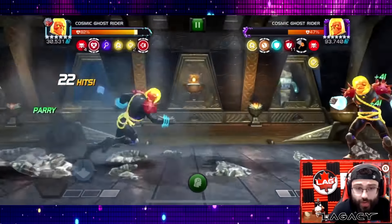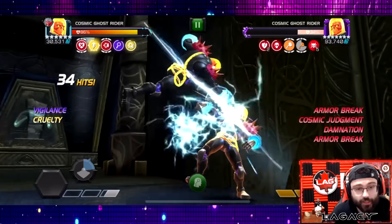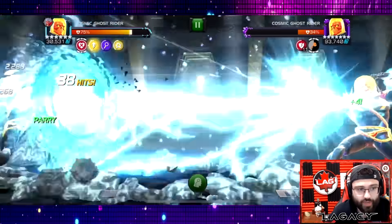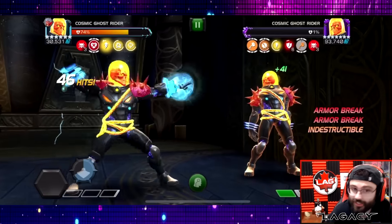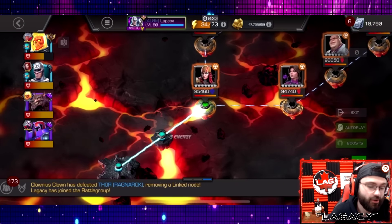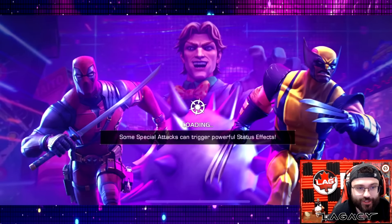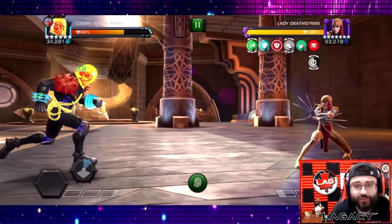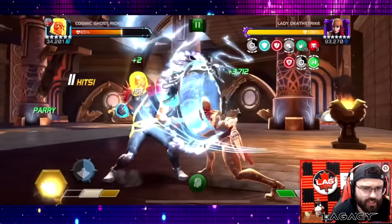Now I parry — boom, there we go. I can go ahead and continue my CGR cycle, drop the special, and it's going to do a ton of damage. We just need to time our parries when the indestructible comes back. He throws a special two — I actually get two parries on the special two, so that took care of the indestructibles. This wasn't a great run, I've had much better runs, but it's working. He survives at one percent — just die! There we go. Lost some health but it's fine. If you're going to use CGR, keep practicing the first two fights until you can consistently solo them.